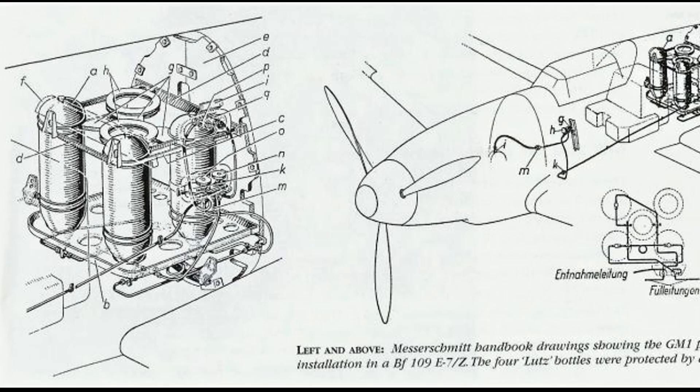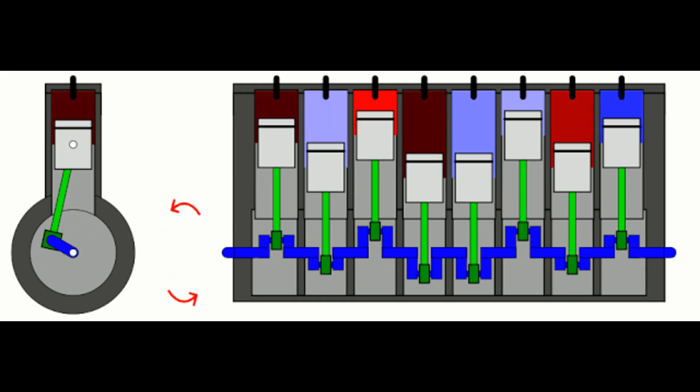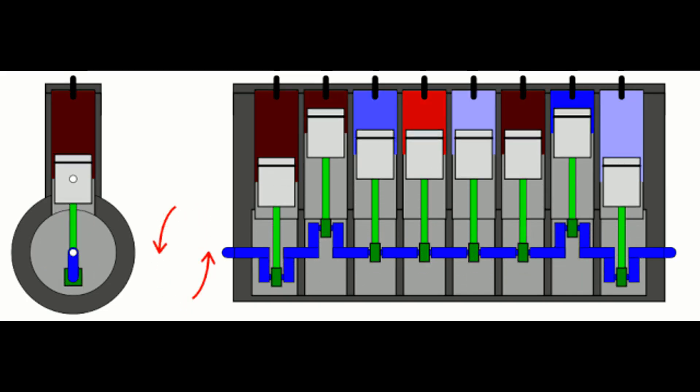Another system used by the Germans but not by the Allies was the GM-1, a system for injecting nitrous oxide into the engine. In this case, although there is still a cooling effect from spraying cold liquid nitrous oxide directly into the supercharger intake, the main effect was the ability to increase the amount of fuel being burnt at high altitude by increasing the amount of oxygen in the fuel-air charge.